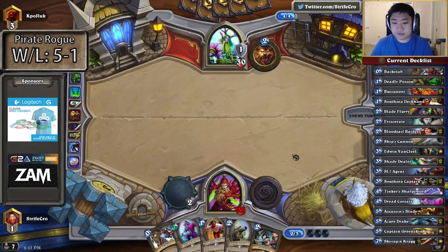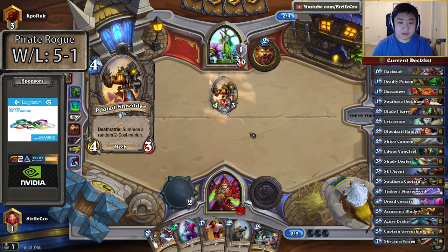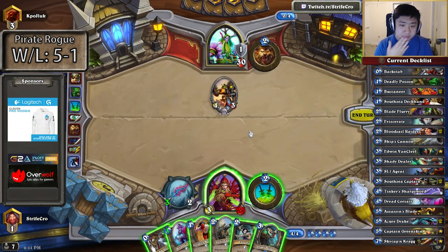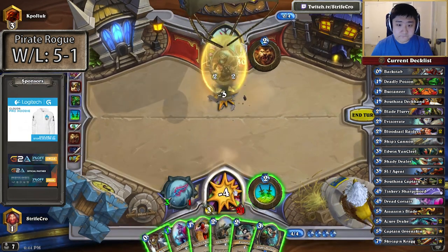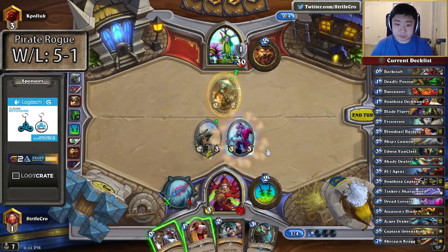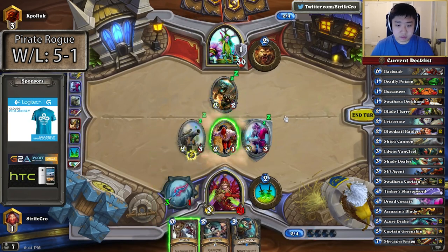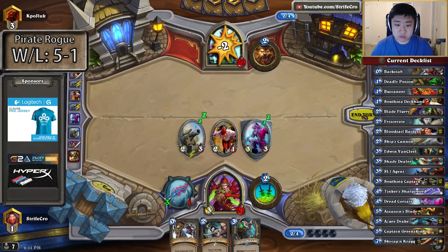I have this crazy turn next turn: Ship's Cannon, double pirate, 4 damage, even Backstab. I already have a weapon. I'm going to attack first. Here we go. Red alert. That worked out.